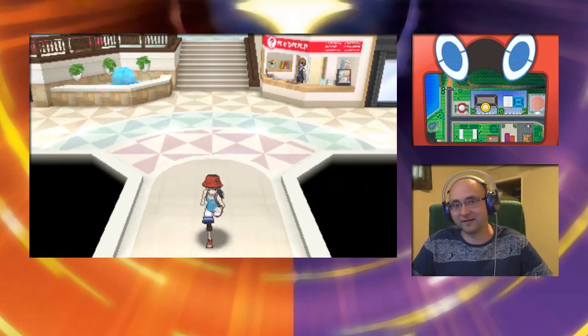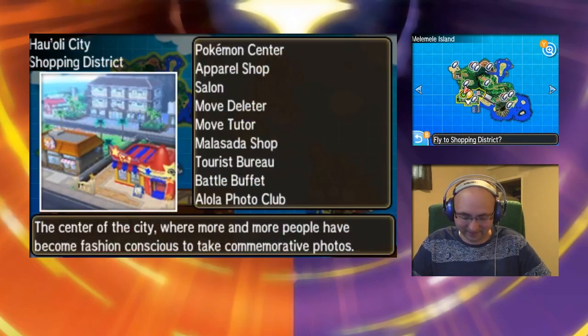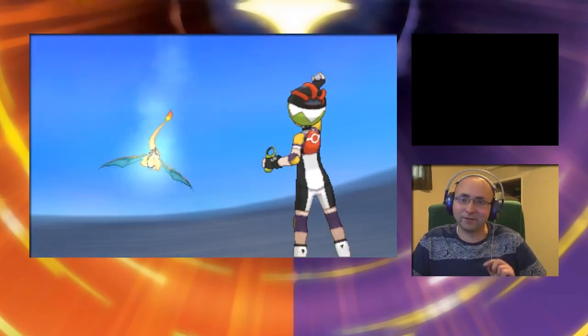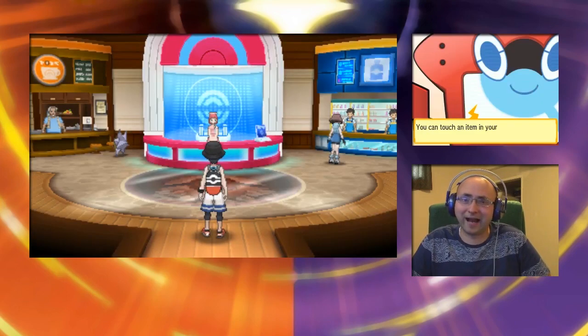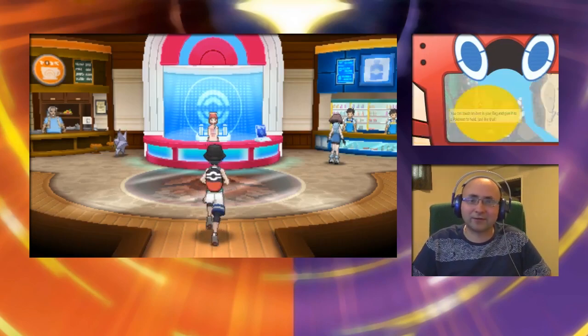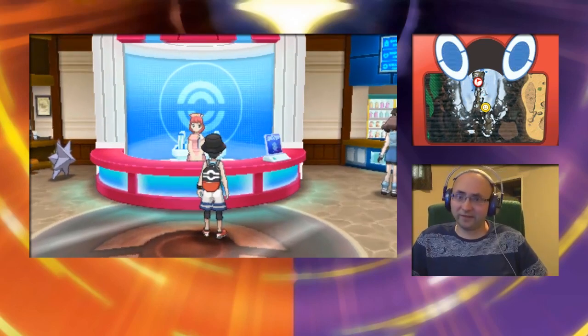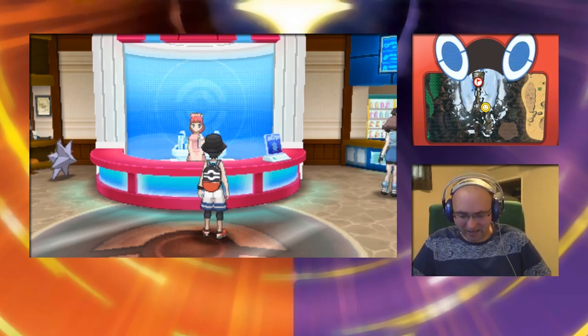Anyway, if you guys want to save your obtained Groudon, or if you want a Groudon with a different nature, soft reset at this point and spam it until you get the nature you want. I'm cool with this Bold nature — I can't really tell if that's the one we want, but I'm cool with it. I just like Groudon any which way. Soft resetting is a tactic most people use to get the perfect nature for their legendary Pokémon when getting it from an event like this.